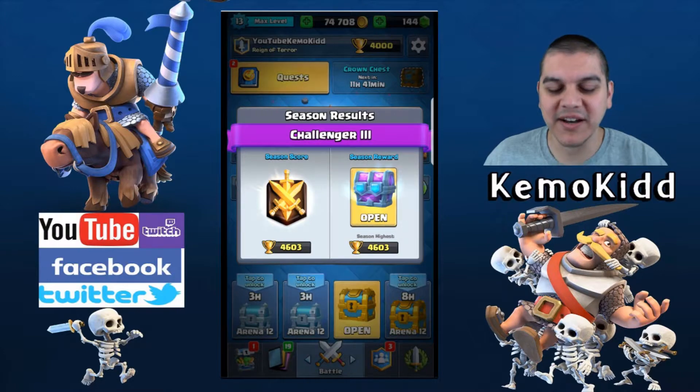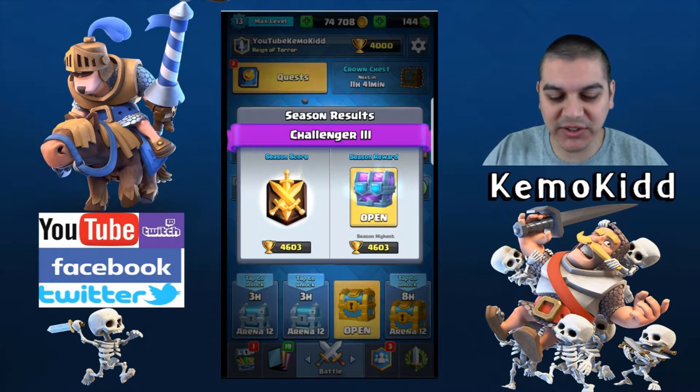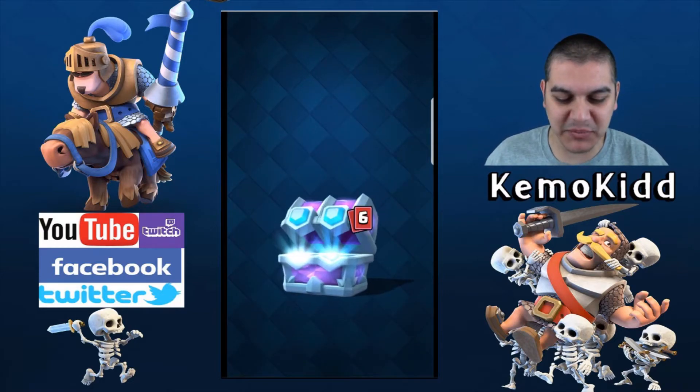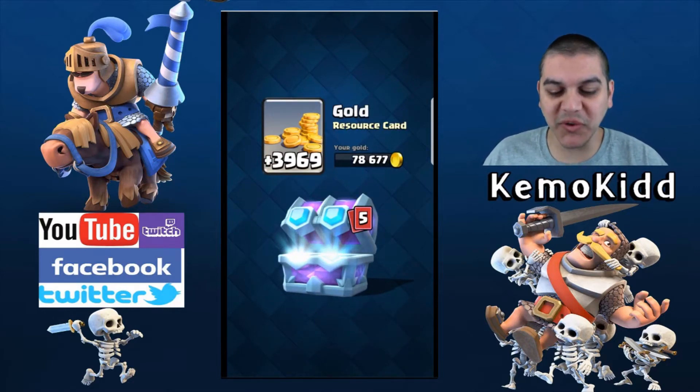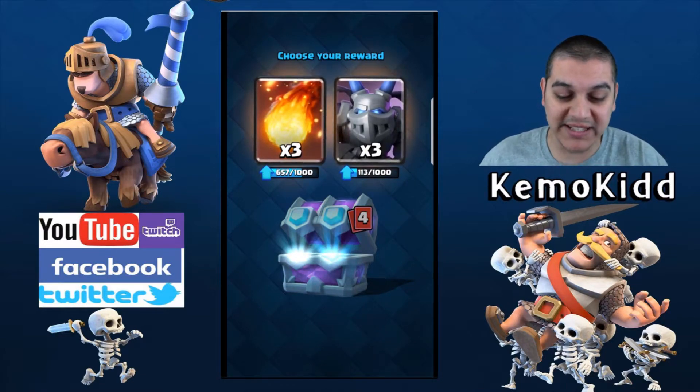What's up YouTube, Chemo Kid here. As you can see I got the Challenger 3 draft chest, so let's open this up and then we'll get into some gameplay. Almost 4,000 gold — love it. Saving up for hopefully a giant upgrade coming soon, so if I get some giants in this that would be awesome.